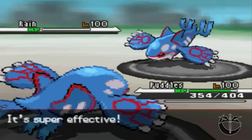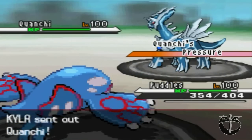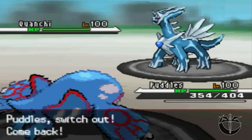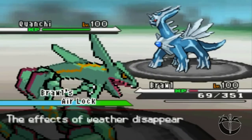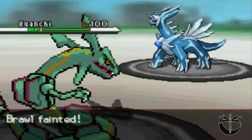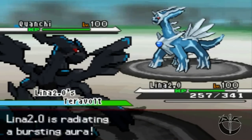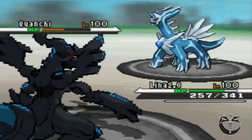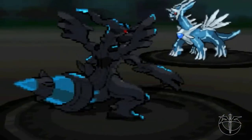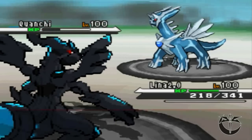Back in comes his Dialga. I'm expecting a thunder, so I switch into Brawl to take off weather and hope for the miss — but no. I decide to bring back in Lina. I get off an outrage, and then he hits me with another thunder. Another outrage, and down goes Dialga.